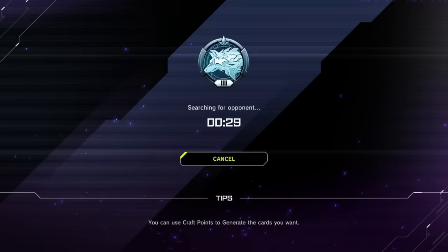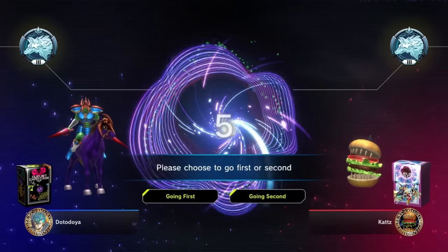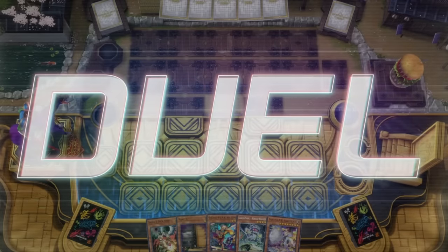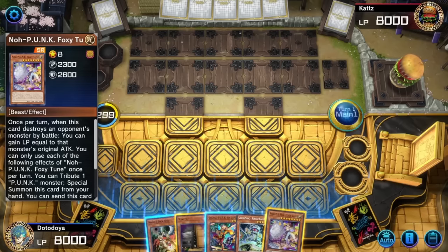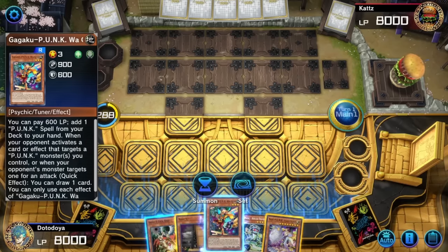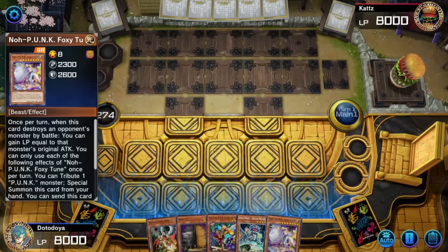Another coin toss going our way. We still need to make sure we're doing things right and get decent hands. We've got two hand traps here and we are going first, so it's not too bad. Foxy Tune is just a little unfortunate here. I'm not sure what I would drop for Foxy Tune — maybe Rollerballer. I guess we're going to Foxy Tune and see what happens. We'll ditch the Rollerballer — it's not too important. I want to keep my hand traps up right now.